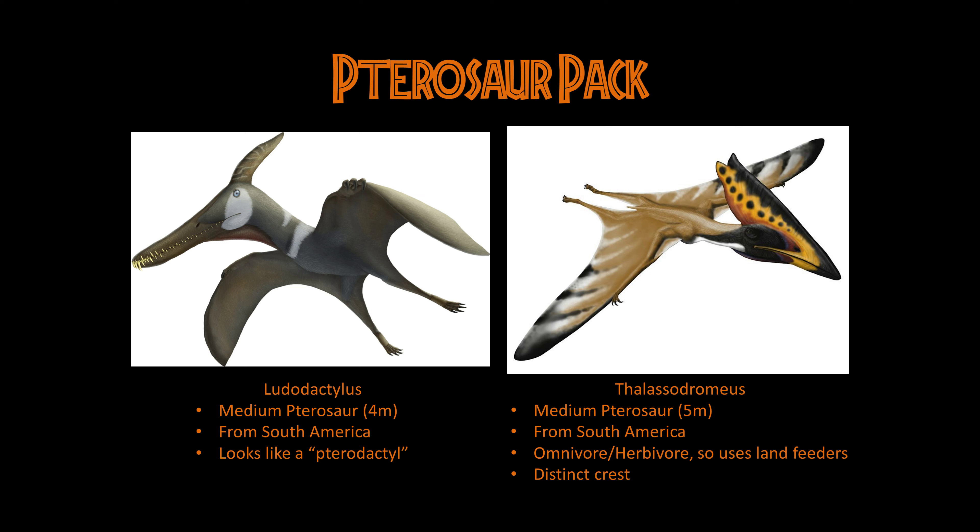Ludodactylus actually looks like the most stereotypical movie depiction of a Pteranodon or Pterodactyl — a Pteranodon crest with big teeth — and it actually unironically looks exactly like that. It's an Ornithocheirid relative, so it's related to Ornithocheirus and Tropeognathus. But it literally looks like a Pteranodon with big teeth, which is why I think it should be added. It looks exactly like that stereotypical Pterodactyl you see in movies.